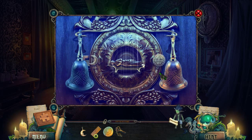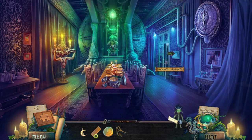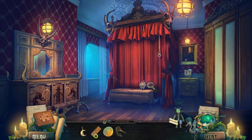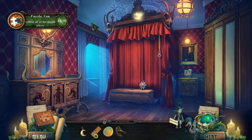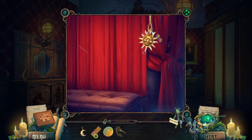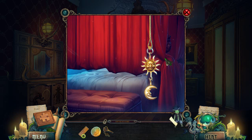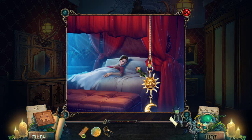Ding dong. Did we open it? The queen's apartments — looks like we've opened it. Puzzle piece. We need to get 18 to make the next puzzle. I'll take that. Maybe the moon goes here. I think it does actually.